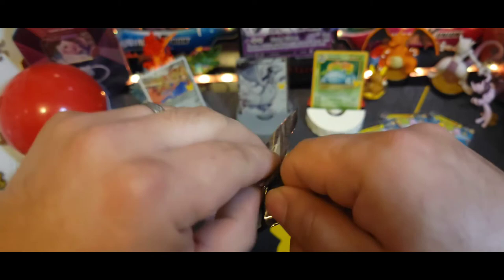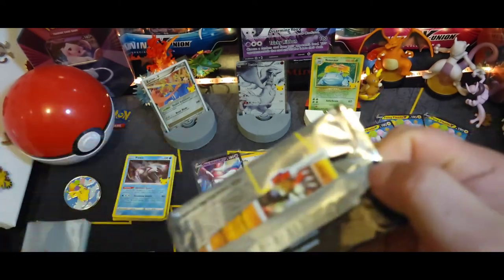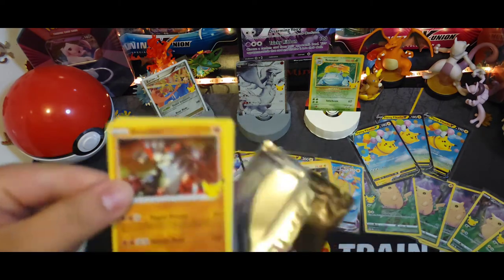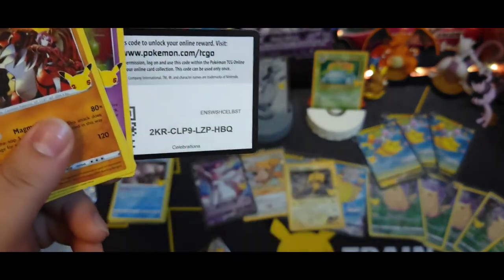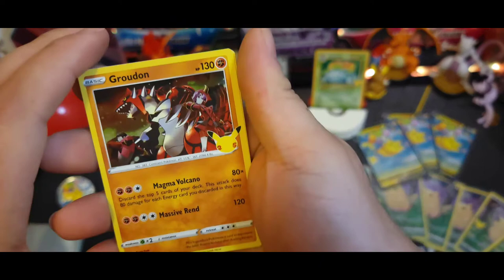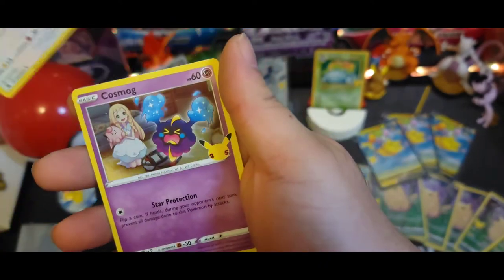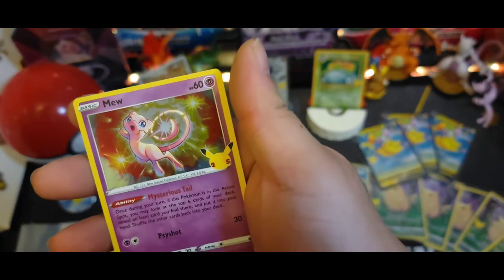Next pack - of course Groudon's gonna make another appearance, of course. There's the code. Got Groudon, Lugia, Cosmog, Emolga.